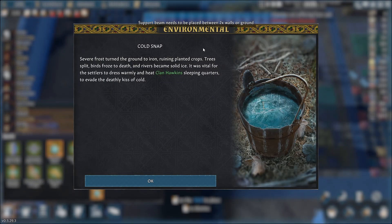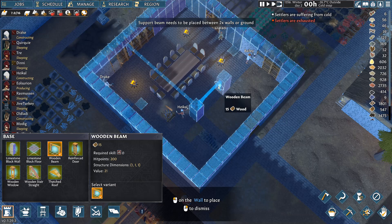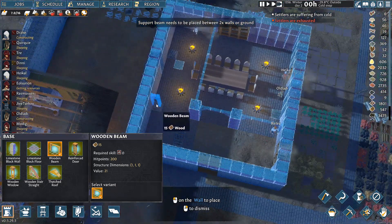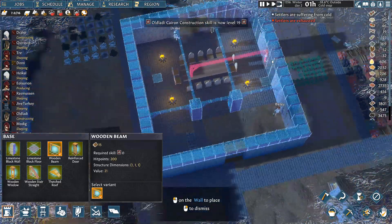I like it. And then we can put in — like that. Support beams needed, placed between two. I'm trying a cold snap? No — not when we're not done with the buildings. Oh, this could be bad. Like that to brace everything.